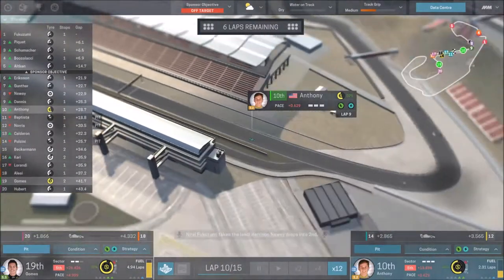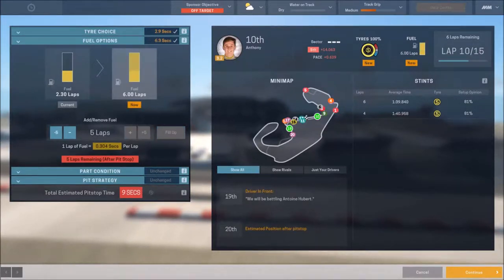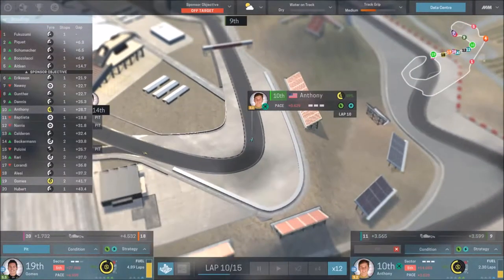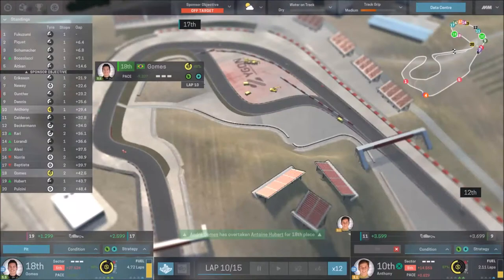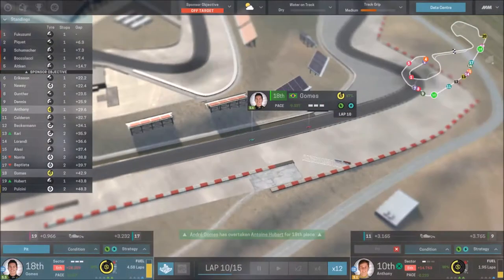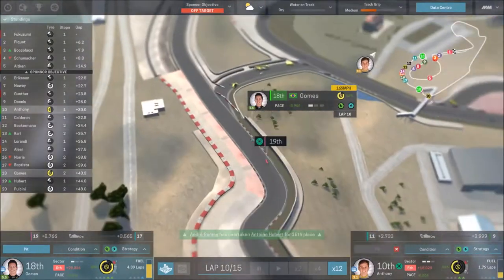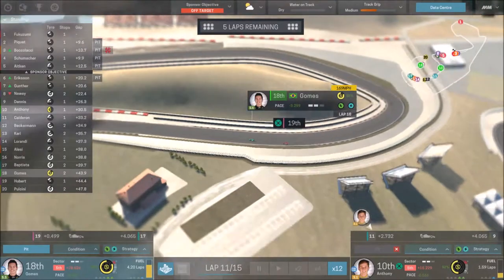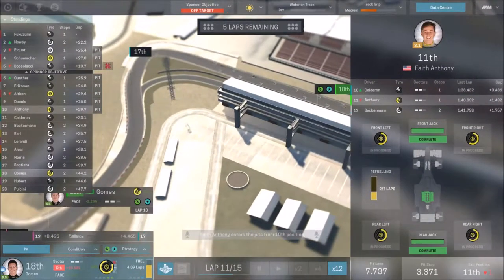Anthony has one lap left in his fuel - he's going to pit at the end of this lap, with five laps remaining. He'll literally have enough to go through to the end of the race. We'll do another fast stop with Anthony. He's now up to 10th with clear air in front - looking good! Gomez is all the way back in 18th with Hubert closing, but Hubert is going to have to pit soon. Gomez has got four laps left in the tank. If I get him to lap 12 then bring him in just for a fuel stop and push to the end, we might be alright. Anthony is in the pits with five laps remaining.